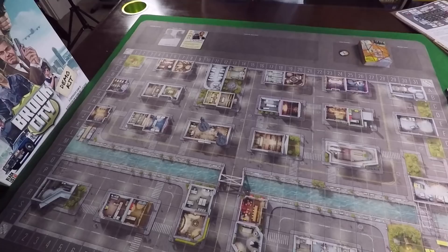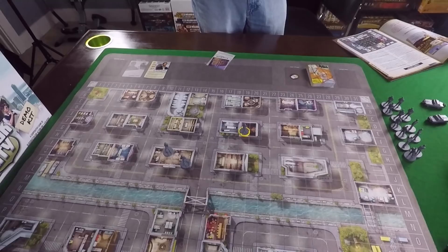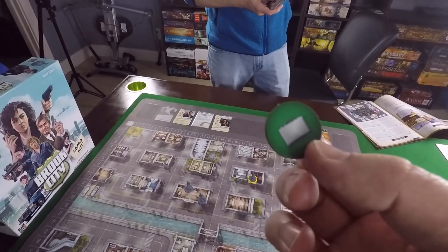The directions say to place Slade's miniature in Nightscape Theater. Every location on the cards has a coordinate that corresponds to the map so you can easily see where things go. This is F19, which is right there. He starts in Nightscape Theater - Slade runs that place. Then you search his deck for an investor card; the first investor is Yolanda Cruz, which you can see has the investor trait, and she goes into play.